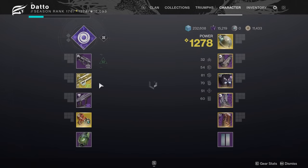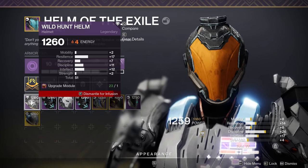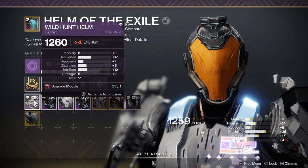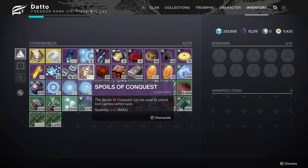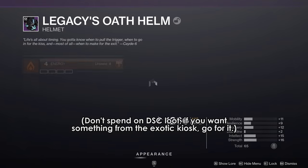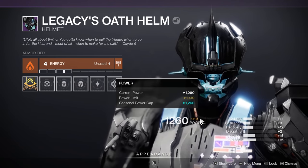Next up: Infusion. Stop. Stop doing it. Don't bother. The cap is increasing next week, and unless you're going to infuse to get a triumph or need a few more levels to complete something for a triumph, there is no point in wasting materials to get something to 1260 anymore. I would also save your spoils of conquest from the raid — don't spend any this week, because in Season 13 the infusion cap will max out one season later than this season's loot. It is worth holding onto those spoils for a week to get armor that's going to last you another 3 months.